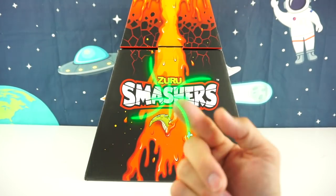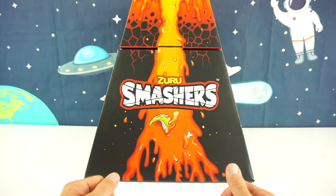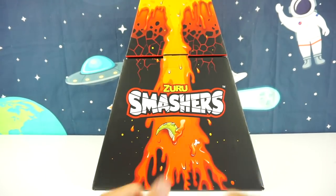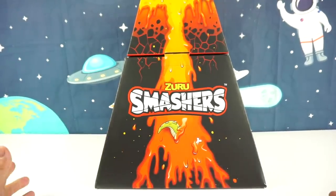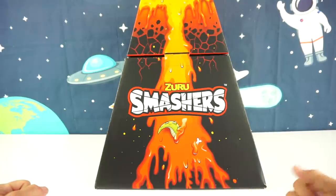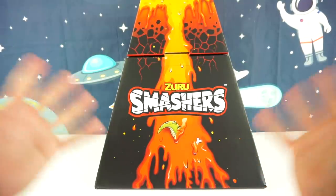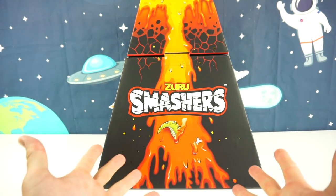Greetings, everyone. This is your Toy Commander. Are you guys ready for today's mission? Great, so am I. Okay kids, I'm super excited today because we have the new Series 4 Dino. These are the Zuru Smashers, and they're called Mega Light Up Dinos, with over 25 surprises.